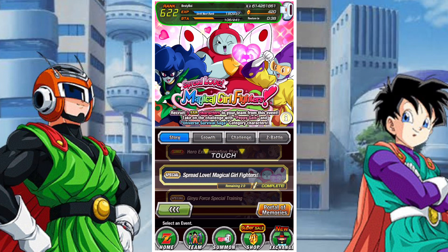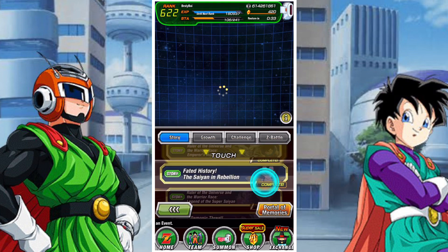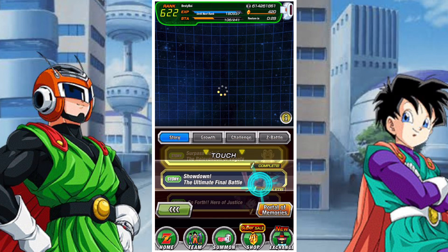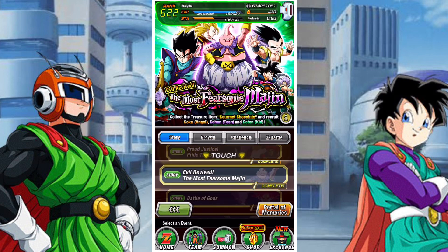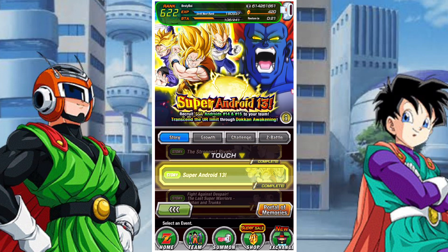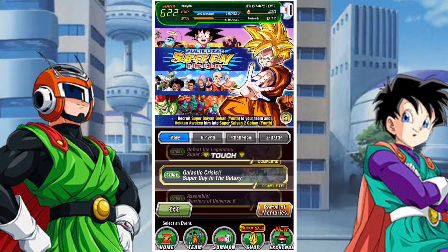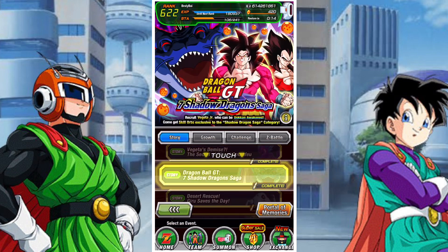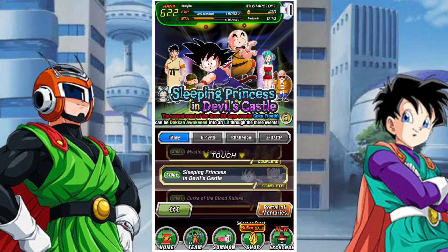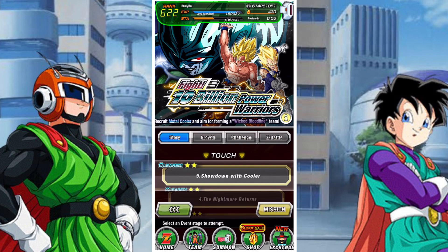So I'm going to tell you which ones to focus on, and the first ones you should focus on are actually these Magical Girl Fighters units. The Magical Girl Fighters units — we'll talk about them in a little second — but they are going away in two days and they are really, really good and you're going to want to really focus on them. But as you can see there are a ton of events out right now. The game's kind of just opened the floodgates with story events and things like that because of the whole Version Z thing.